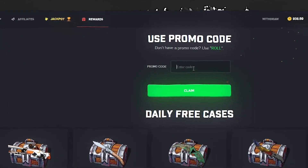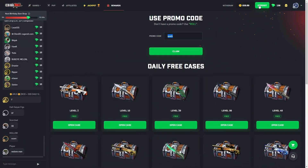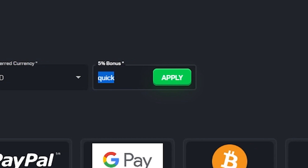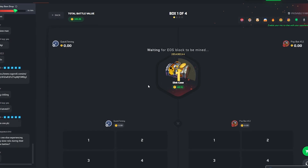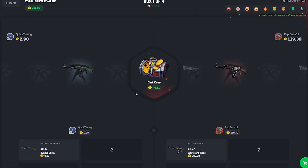If you guys want to check out CSGO Roll, click on rewards and type in the code 'quick'. You guys will get a few cases to open up for free. And if you decide to deposit, type in the code 'quick' to get 5% on every single deposit. It really does help me out. Much love to all the boys — we've got a brand new channel and lots of you guys are tuning in. I really appreciate it.